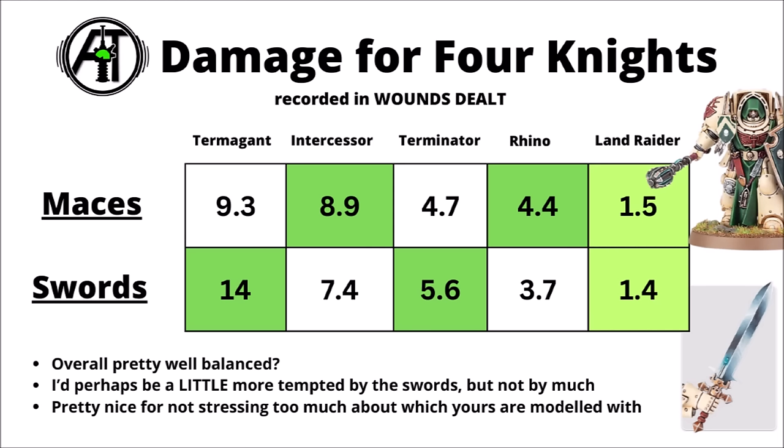Looking at the damage output of the 4 Knights beyond the Knight Master, the profiles are quite well balanced. Swords do better against Hordes, Maces slightly better against Intercessors, Swords better against Terminators, and Maces slightly better against Rhinos — with fairly even results against hard targets like a Land Raider. Overall I prefer the Swords slightly, as where Maces win it's not by much, and I'd rather have the extra AP. The base squad comfortably kills around 4 standard Space Marines or 2 Terminators and is particularly good at ripping apart Hordes.